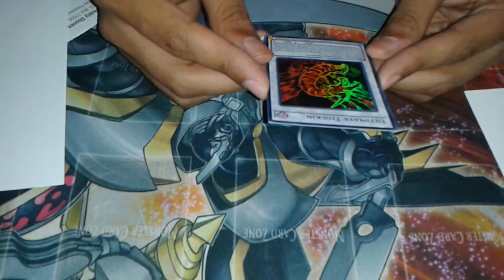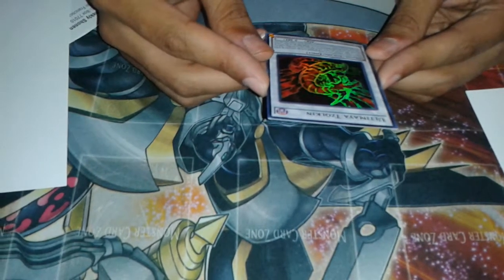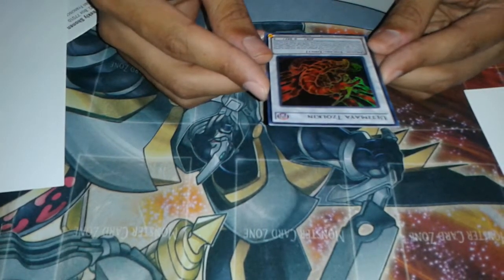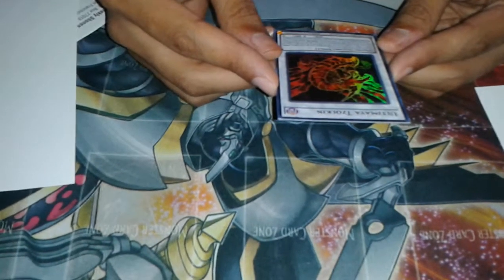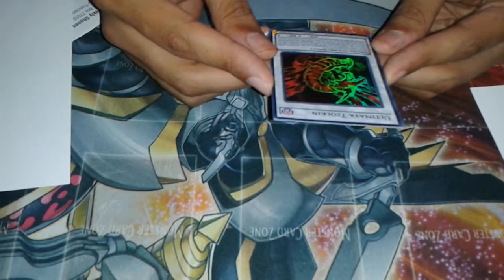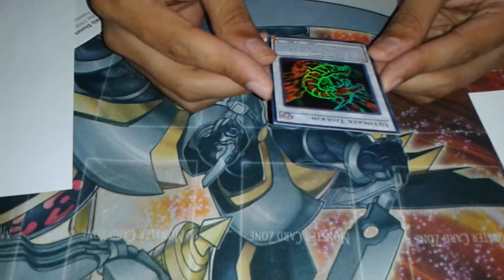Once per turn, when a Spell Trap card is set on your side of the field, except during the damage step, you can Special Summon 1 Power Tool Synchro Monster or 1 level 7 or 8 Dragon-type Synchro Monster from your extra deck. Cannot be targeted for attacks or by card effects while you control another Synchro Monster.